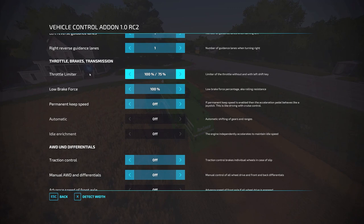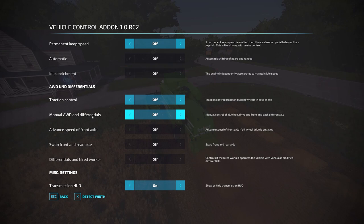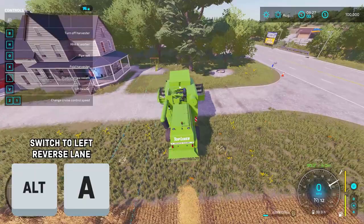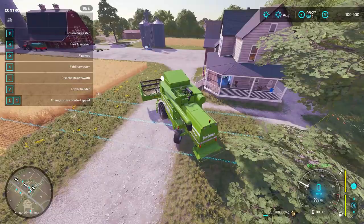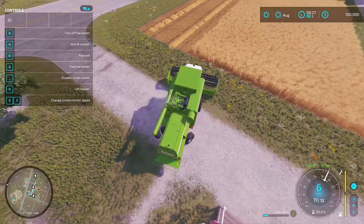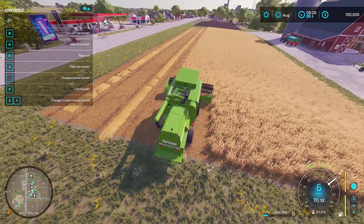The other settings — throttle, brake, all-wheel drive, and differential controls — I leave those all at default and won't cover them here. I'll hit Alt-A to lock my line on the next one, raise my header to get some more speed, back up a bit, then drive forward and turn on my header, and I should drive straight into my lane. It's really simple to use.